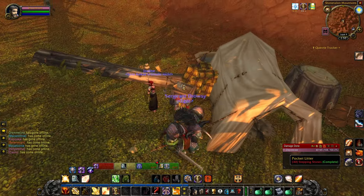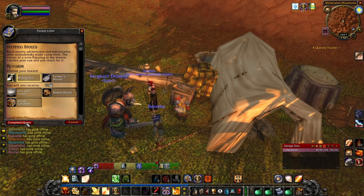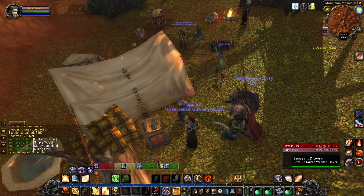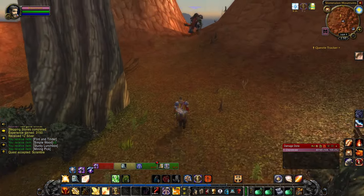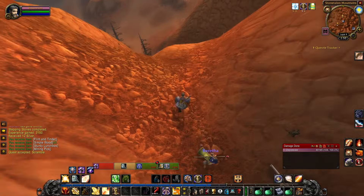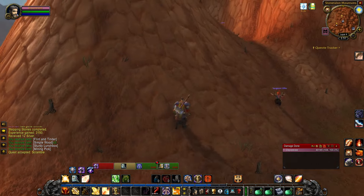Now to turn in your quest Stepping Stones, you have to click on the pocket litter that lies on a box or set of boxes to complete it, and you can accept the next quest called Scramble. You'll probably notice when you hand in the Stepping Stones quest you got a nice little bag — that's a nice extra. You'll find on this quest chain you get lots of cool stuff you can use later on as well, but more about the other items later in the next coming steps.